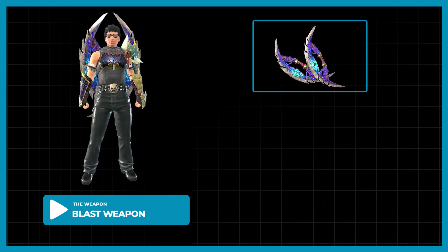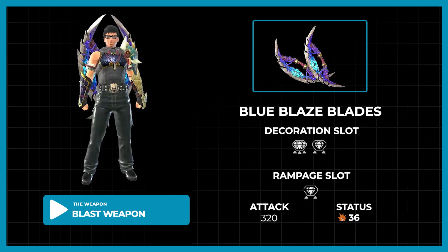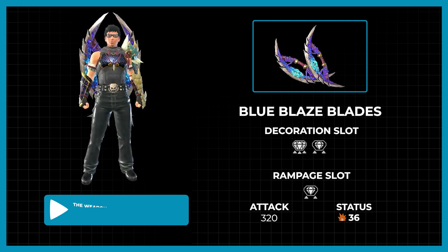With that out of the way, we will be using the Magna Malo and Scorned Magna Malo tree for blast. Once unlocked, you should equip the Rampage skill Teostra Soul for additional blast damage.